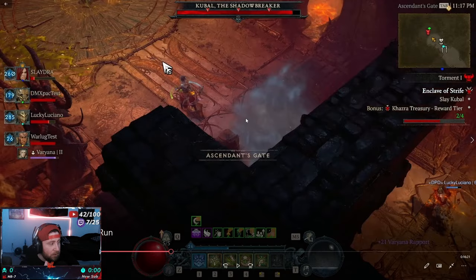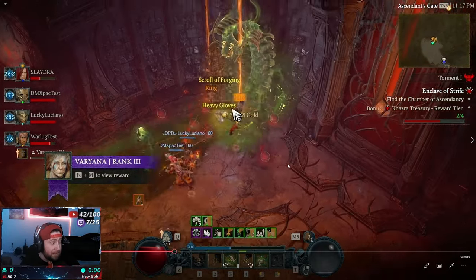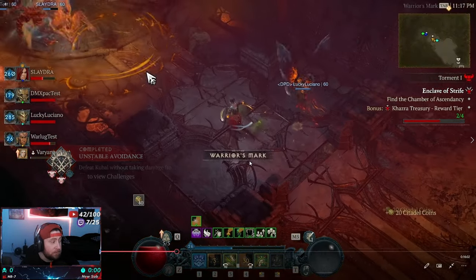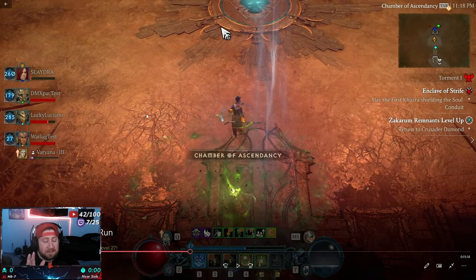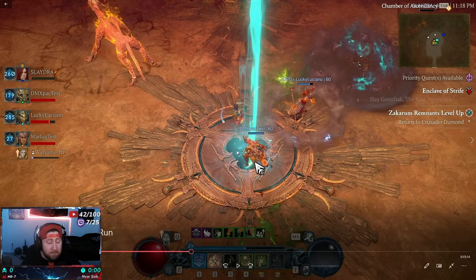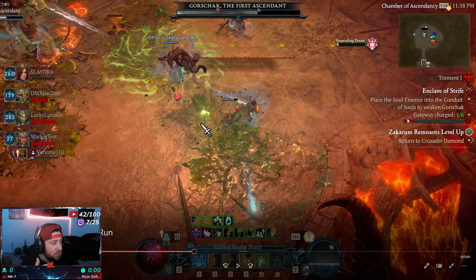Next we get to the boss. We go through the door, destroy this boss, and this part of the wing is done. You get a lot of gear and runes. Now we're in the final boss room of the left wing — Gorshack. Similar to earlier, we need to slay Gorshack, but his health bar goes gray so we can't deal damage. We have to charge the gateway.